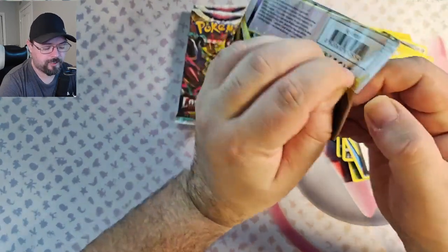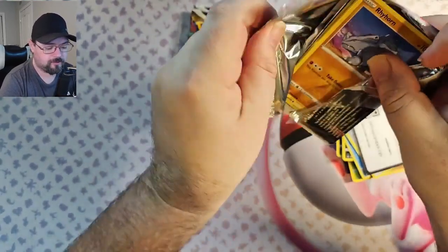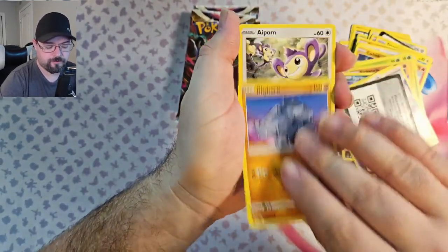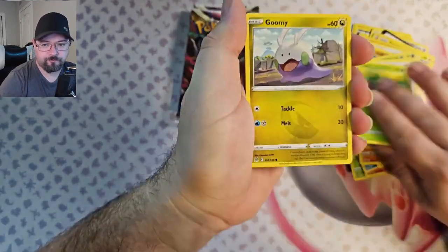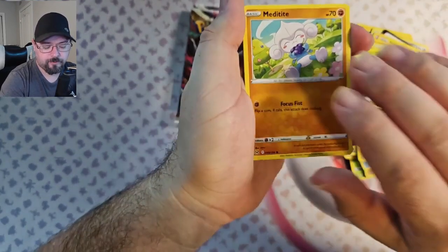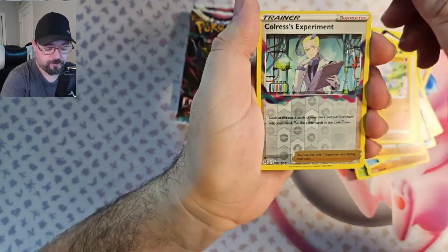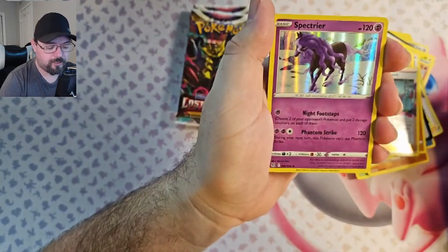Pack 5, moving into the second half of the box. We've got Rhyhorn, Apalm, Rosalia, Gumi, Metatite, Clovers, Experiment Reverse — that's good for the Lost Box deck too — and a Spectre hollow.